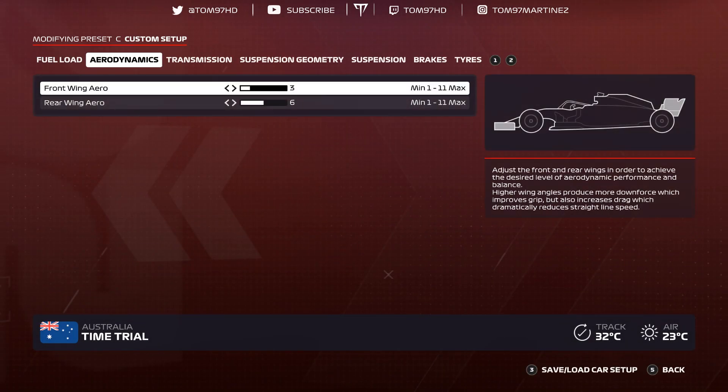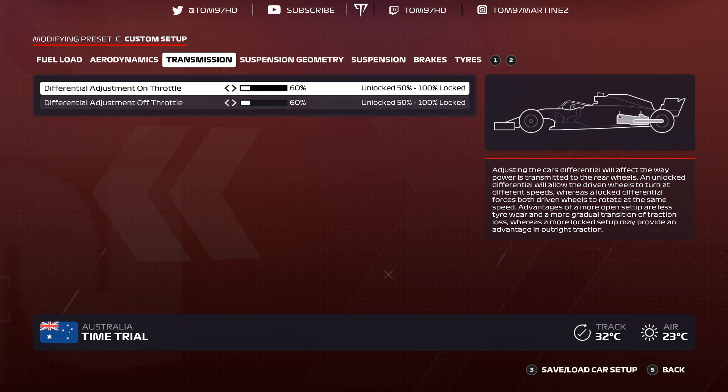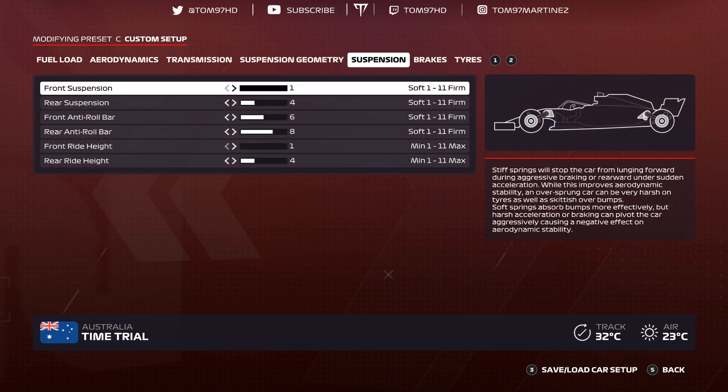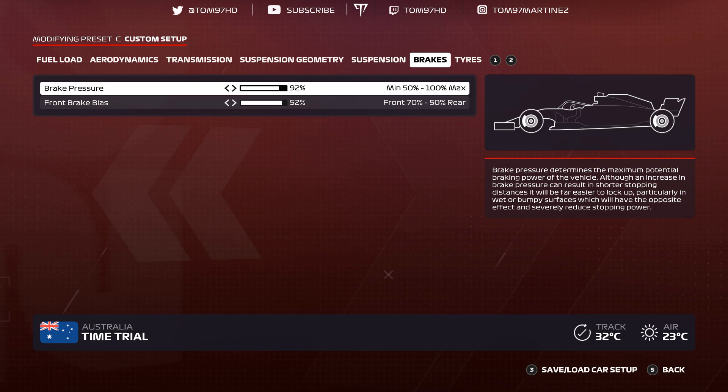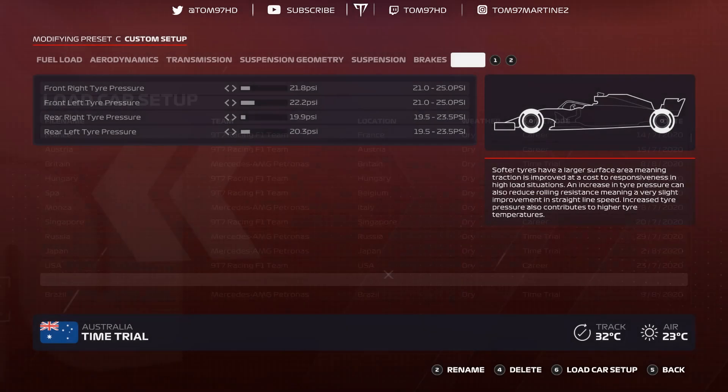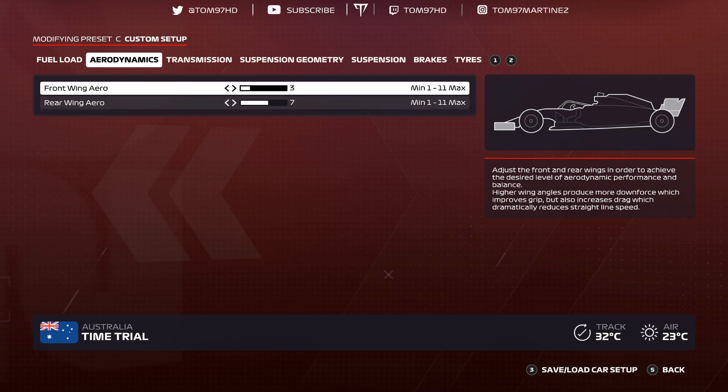USA — fourth from last. Aerodynamics 3-6, transmission 60-60, suspension geometry negative 2.80 negative 1.40, 0-0-7-0-2-9, suspension 1-4-6-8-1-4, brakes 92-92. USA is not my best track — I struggle to get good consistency and I'm still finding the best brake setup around there. Tire pressures 21.8, 22.2, 19.9, 20.3.